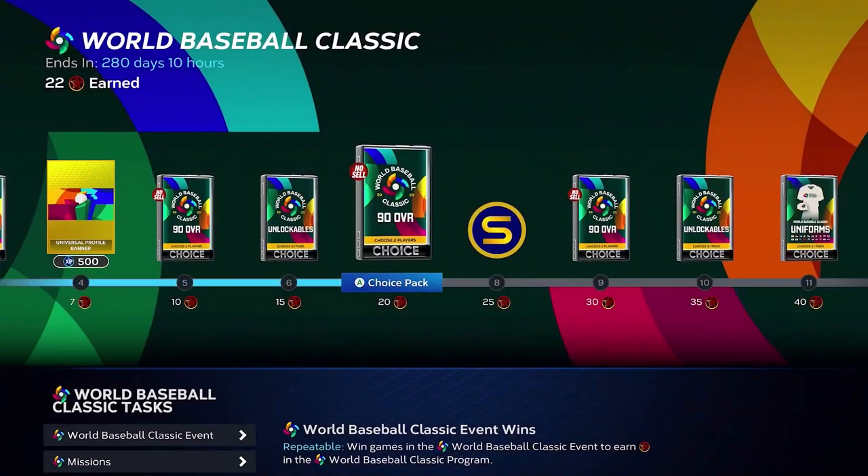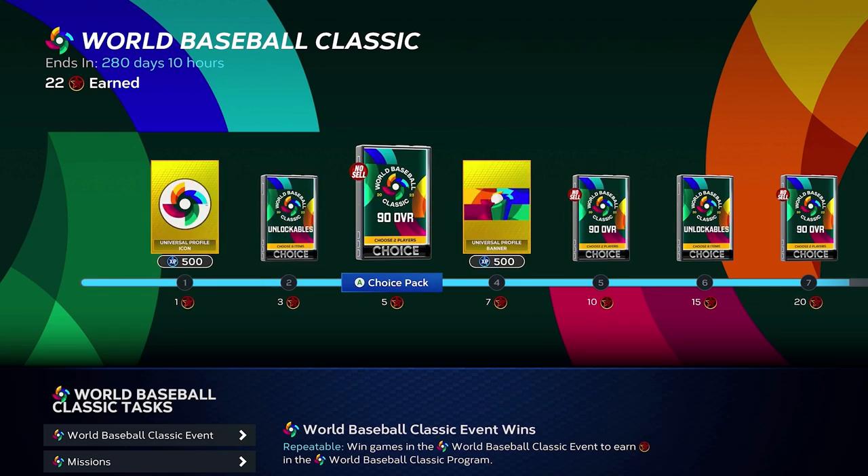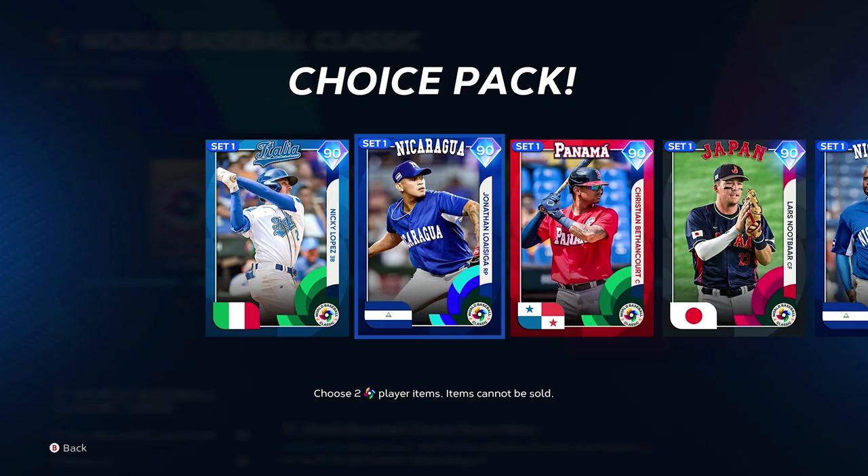I'll show you guys — every five stars, looks like you get a 90 choice pack. You get two 90s, by the way. So right there at five, you get a 92 overall. So you have all these options.